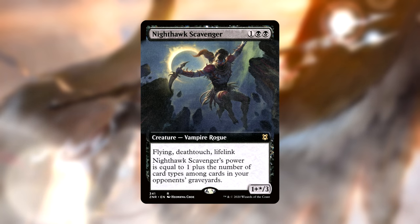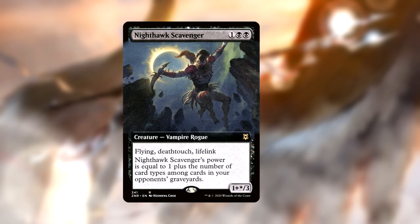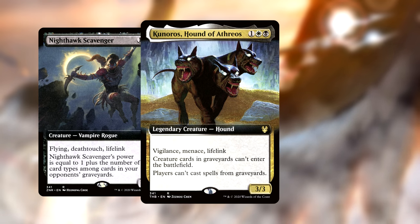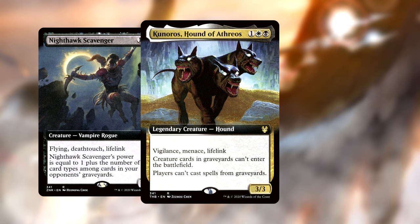To help beat down early, we have creatures like Nighthawk Scavenger, a normally mediocre commander card. However, in this deck it can provide important life swings, and its power does scale with the game. Kunoros, Hound of Athreos is also here to beat in with its evasion, and the added bonus of its Grafdigger's Cage ability makes this pup a potential hate piece on legs.